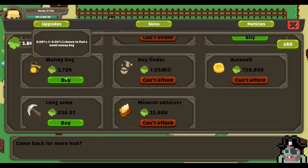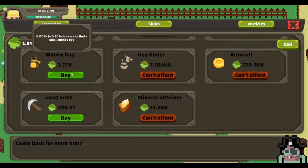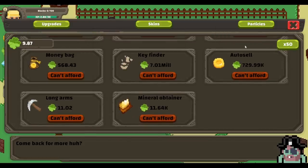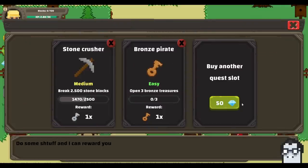Let's just get a bigger backpack. And we can also afford a small chance to find a token bag or a money bag — money bags are better for me. So we have a 0.14% chance to find one. Let's just get some long arms too, because why not? And we can almost afford the next mine — we might as well buy another quest slot. Open bronze treasures.